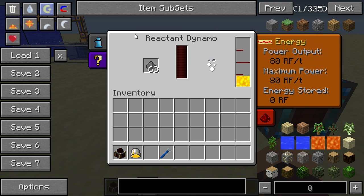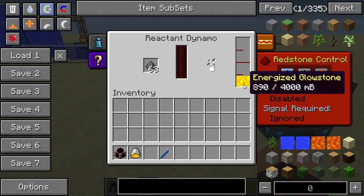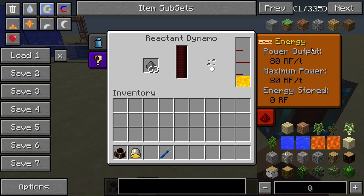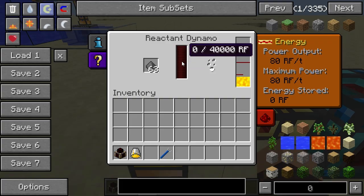The reactant dynamo can be turned off by sending a redstone signal when the redstone control is set to low. If you set it to high, it will only work when receiving a redstone signal. When set to ignored, it will always work. There's also a display showing power output, maximum power, and internal energy — it has an internal buffer of 40,000 Redstone Flux, though right now we're sending power straight into the energy conduit so it's never stored in the internal buffer.